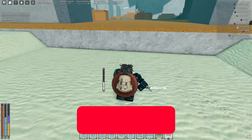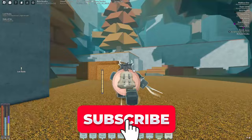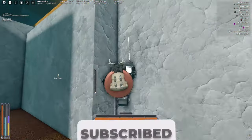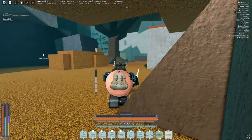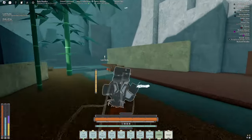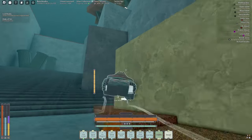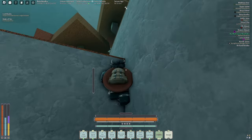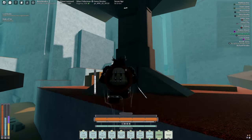Make your way to Lower Aresia and go all the way up to Bandit Camp. There are these people called the Legion people — I'm not sure that's exactly what they're called — but they're in yellow and you're gonna have to kill them.